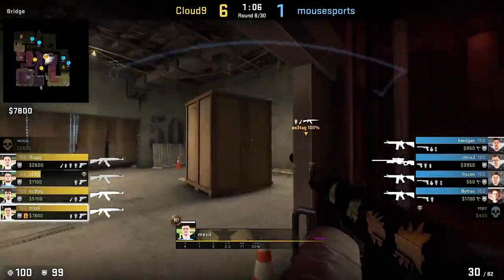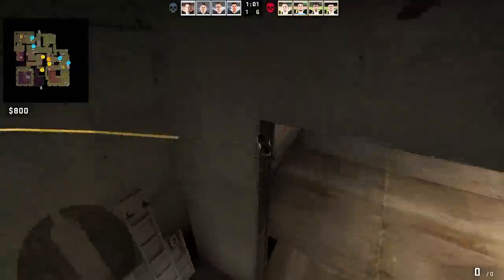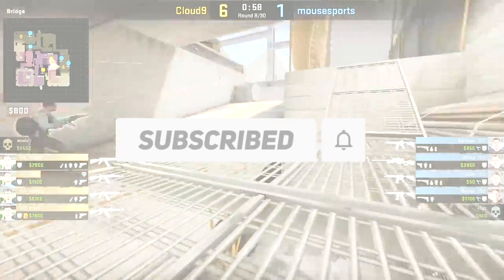Ending in Mezzi's POV — a phenomenal little flash for your Vertigo A ramp peek as a T. Throw it like that, and receivers can't see a thing. Don't forget to subscribe to learn some new neat tricks in the near future.